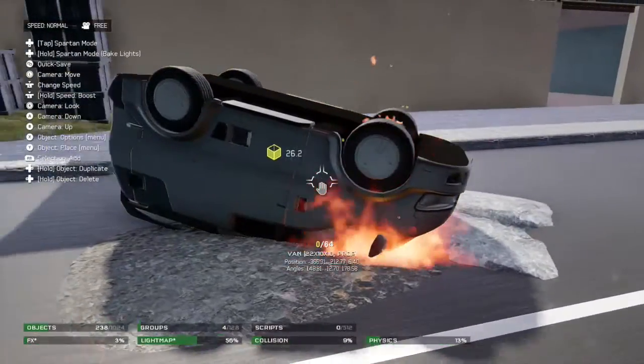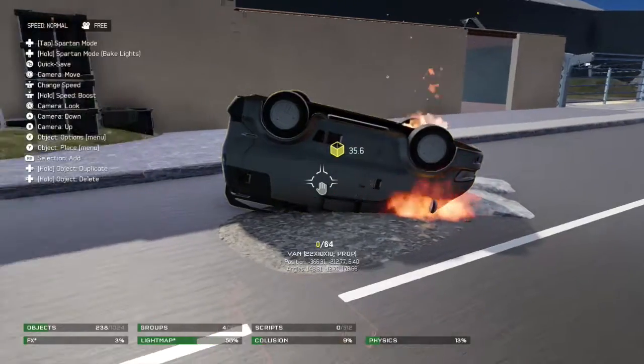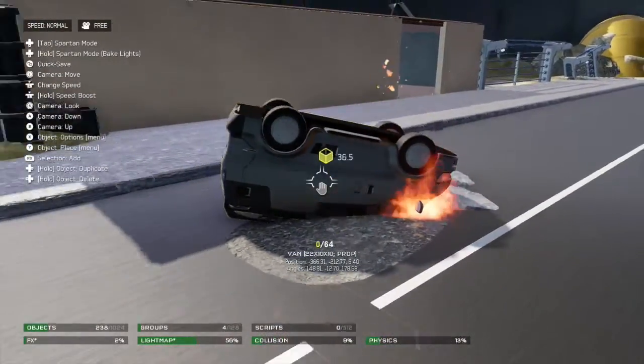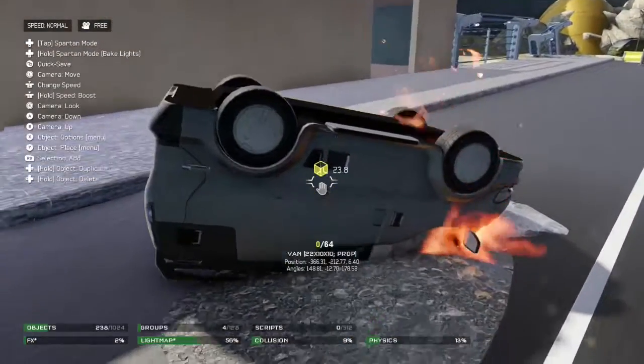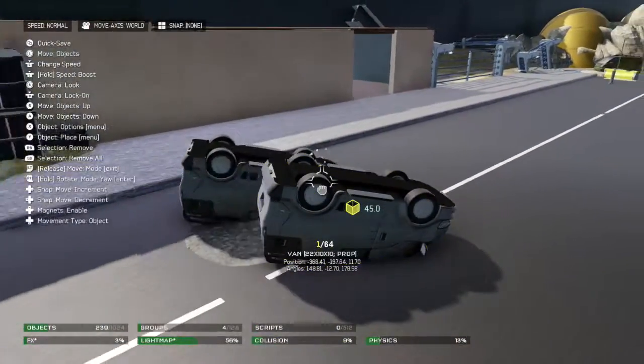Welcome to another Halo 5 tutorial. This one is going to be pretty simple but it looked pretty good - it's basically just a destroyed van. It's really simple to make. I'm in an urban environment for a new map I'm making that should be out soon.